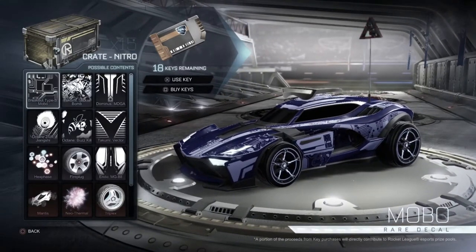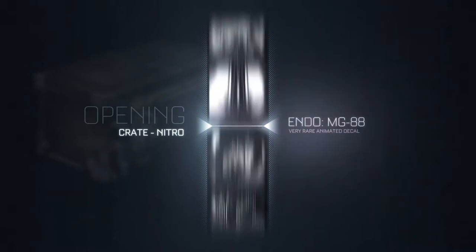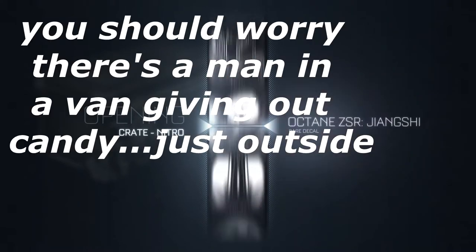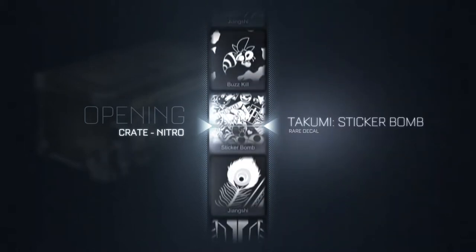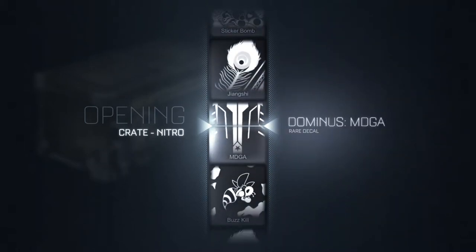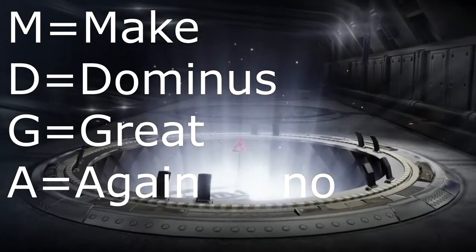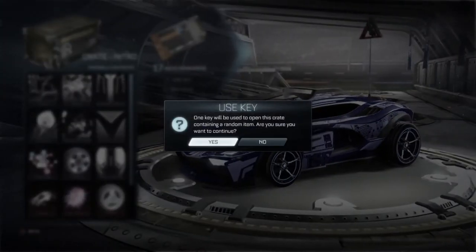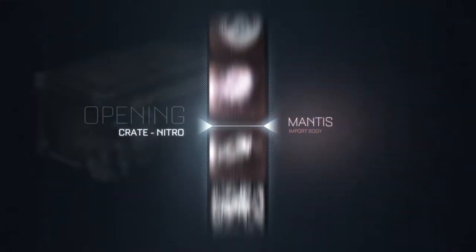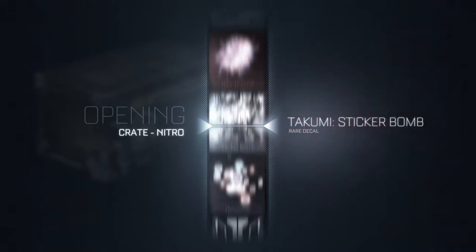Not something I'm interested in. Anyways, we got 15 more to go, so there's nothing to be worried about. Let's just keep going. Hopefully we'll get some good pulls. Painting Mantis, Mystery Decal — anything good? Or just a random decal — Dominus MDGA. Honestly I'm not really using Dominus right now. I've been really into the Mantis, and also I've been playing a lot of Moctane. Anyway, third crate in, we still have plenty of crates.